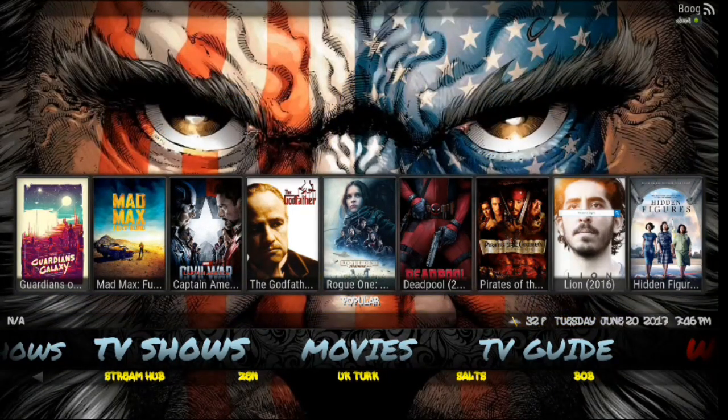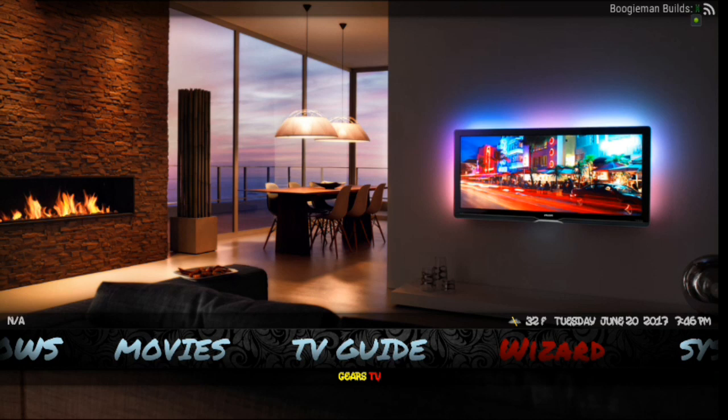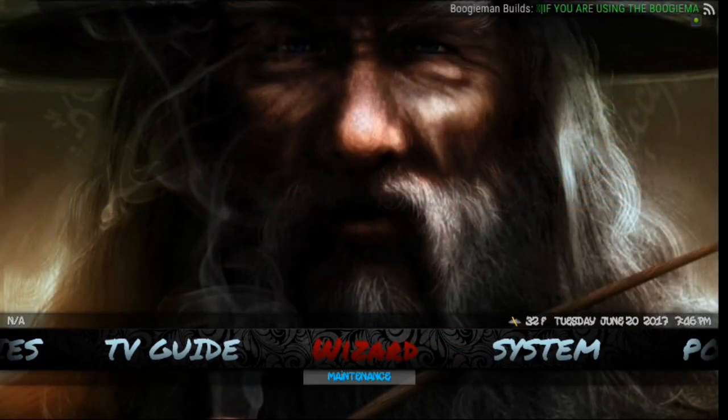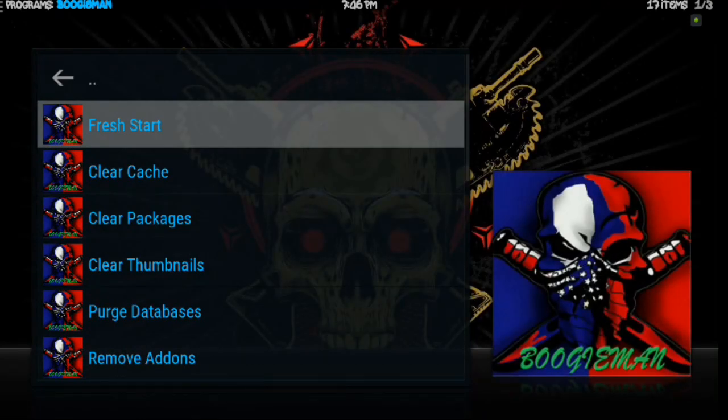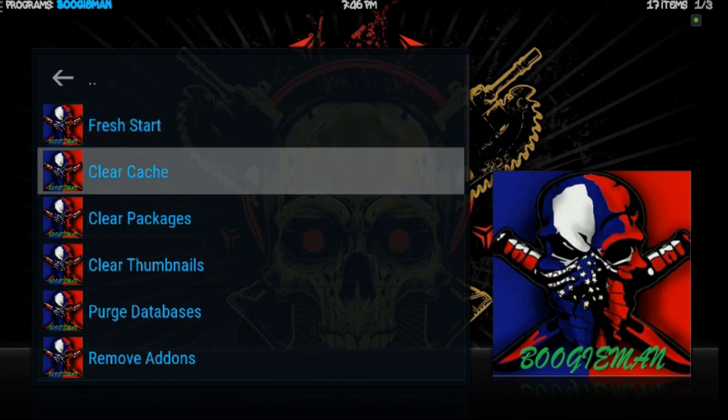You also have Zen UK, Turk, Salts, Bob. Let's go back up to movies and go over to TV Guide — unfortunately you do have to have service to get that. You've got your wizard if you want to do any maintenance on the build. Here's your Fresh Start — that took me a while to figure out where it was. It's usually under maintenance or tools on your wizards. If you want to completely wipe this build out and do a fresh start on another build, that's where you'd hit it. You can also hit Clear Cache to speed things up.